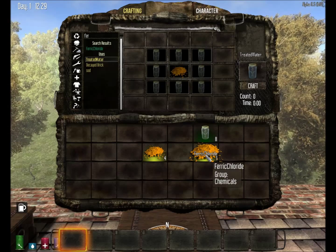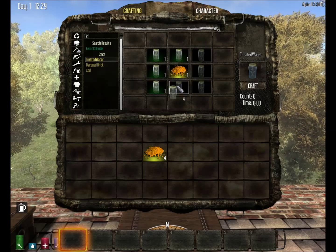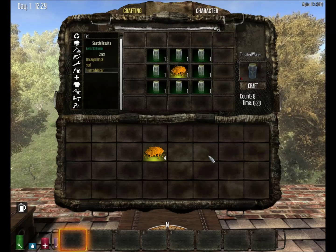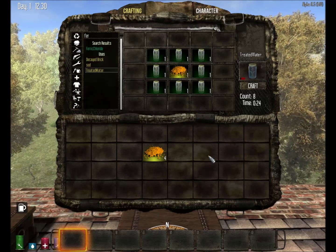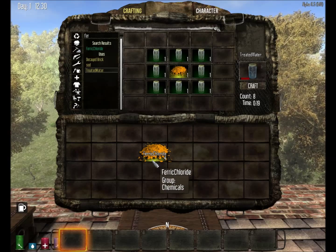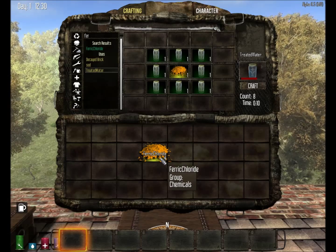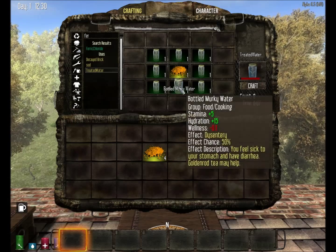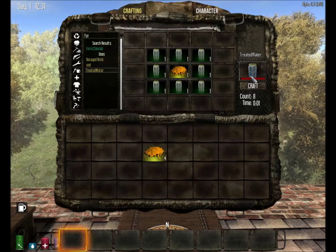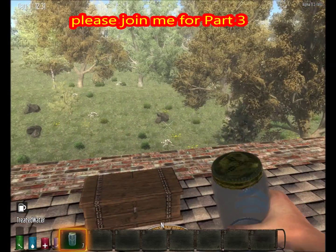For the treated water recipe, you take one ferric chloride and place the bottled murky water around it, and that crafts treated water. It's quite a lengthy process going through a whole number of chemical steps to get to ferric chloride, but once you have it you can treat a lot of murky water and turn it into water just like you'd normally create using a campfire.